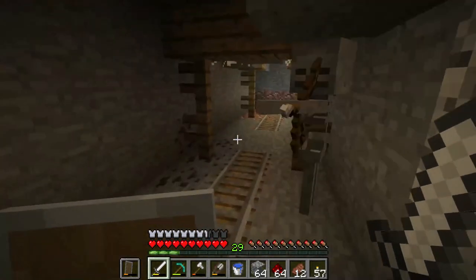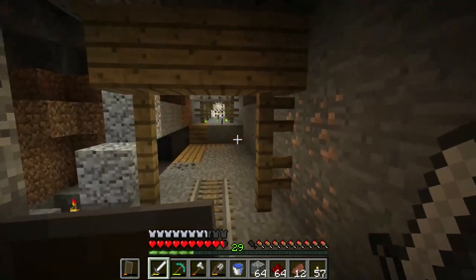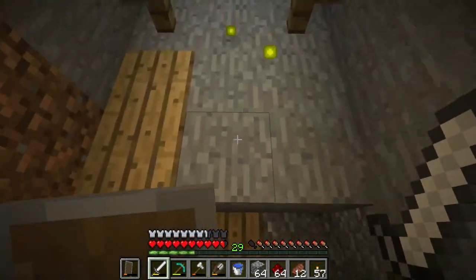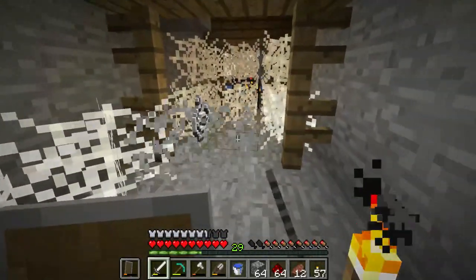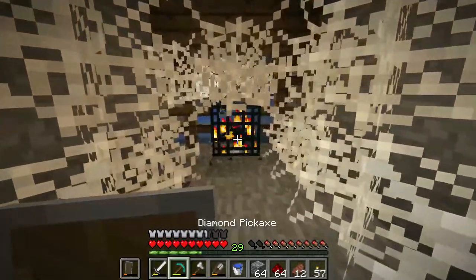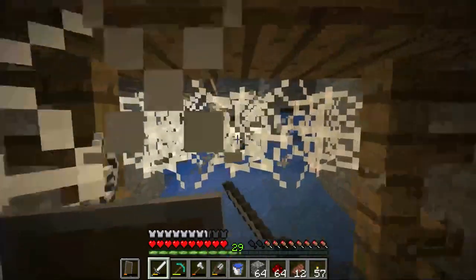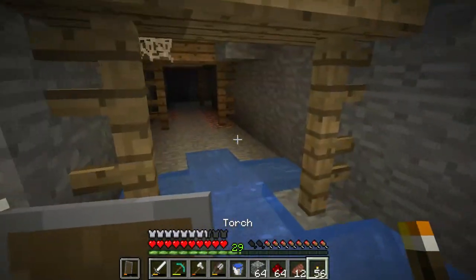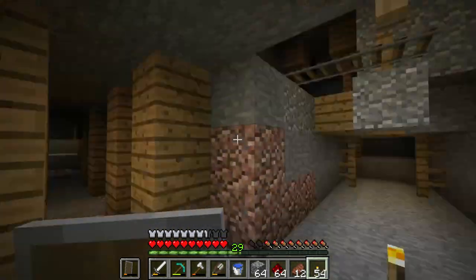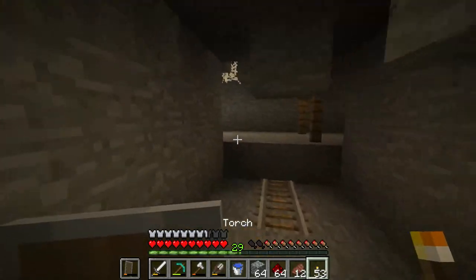We're going to need a diamond sword soon because this iron sword isn't really cutting it — it's not killing things fast enough. We got XP balls from destroying the spawner. Some spawners you don't want to destroy — if you see a skeleton spawner in a dungeon, you can use it for XP farming. I'm not going to explore this too much because I don't want to get lost.